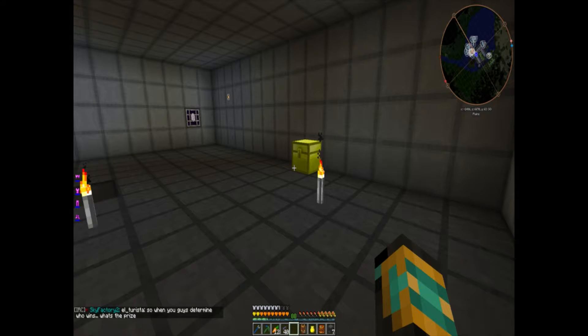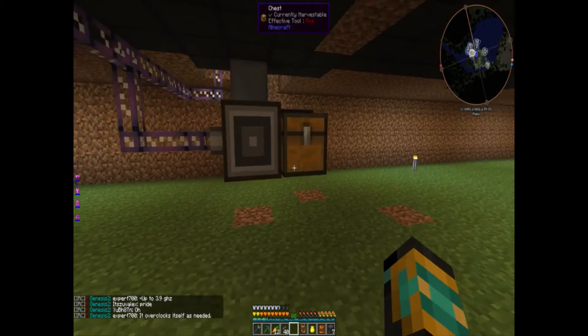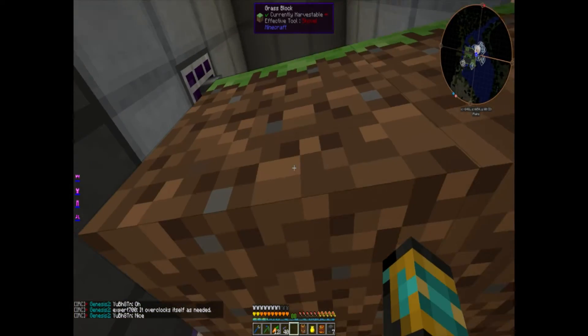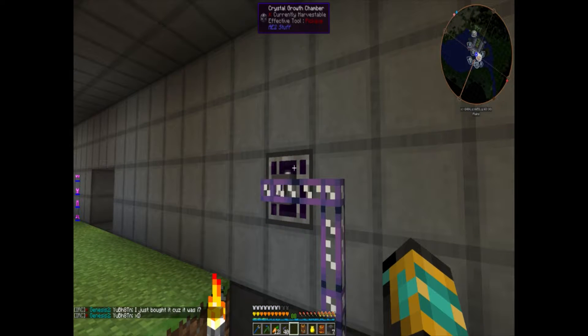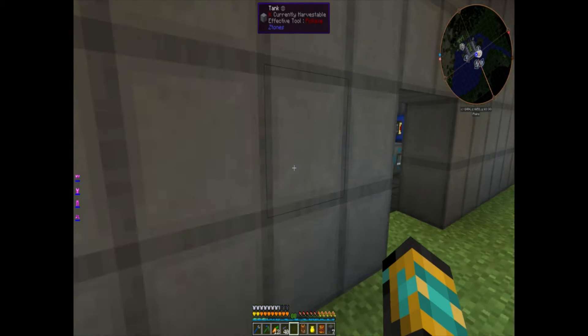Let's see if we have any seeds — got a fluix seed and a certus seed. Just to make sure this is working, let's throw a certus seed in there — see it disappear. Come up here and look at the growth chamber — these guys are rocking and rolling, wait a minute for these to get done. See how fast this is going? A lot faster than the regular multi-block growth chamber, and it uses a lot less power. They disappear and get pulled out — great, that's working!